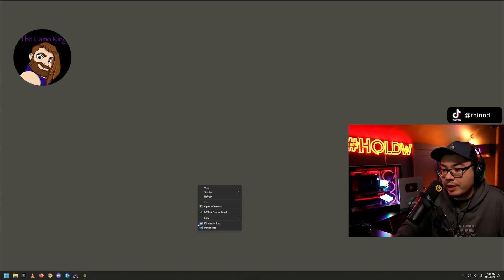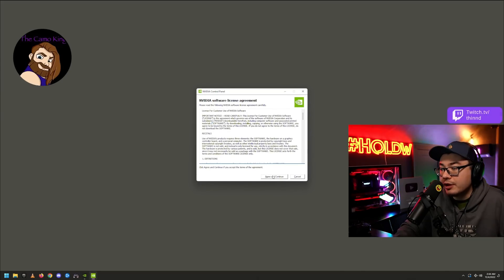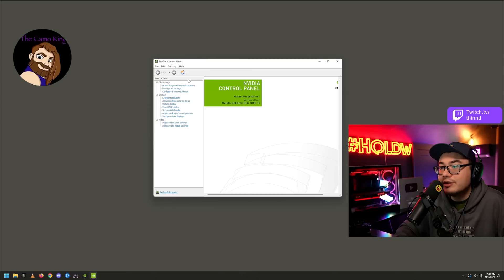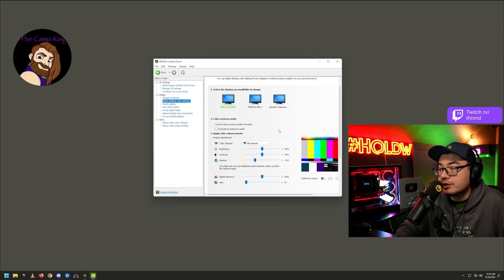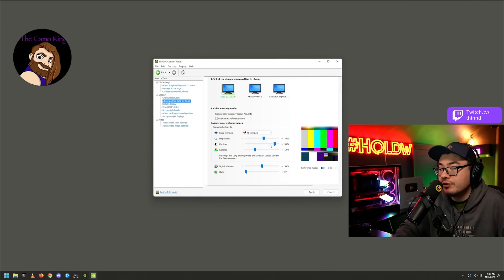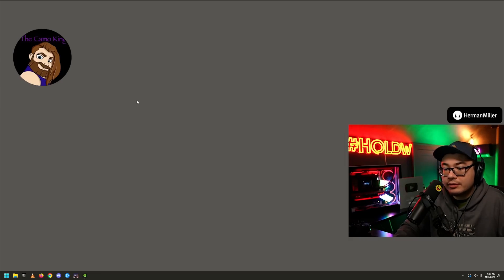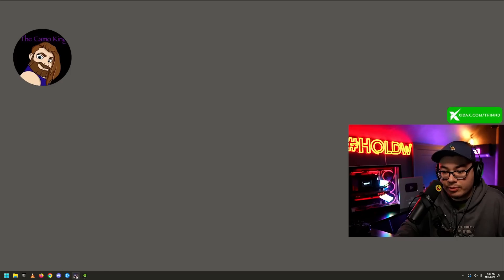Check your NVIDIA Control Panel — it will have reset everything. Go to desktop color settings and restore your digital vibrance, which was probably around 70 or 75. When they say it resets everything, it resets everything. Also, note that you'll need to reinstall GeForce Experience since it was wiped during the clean install.